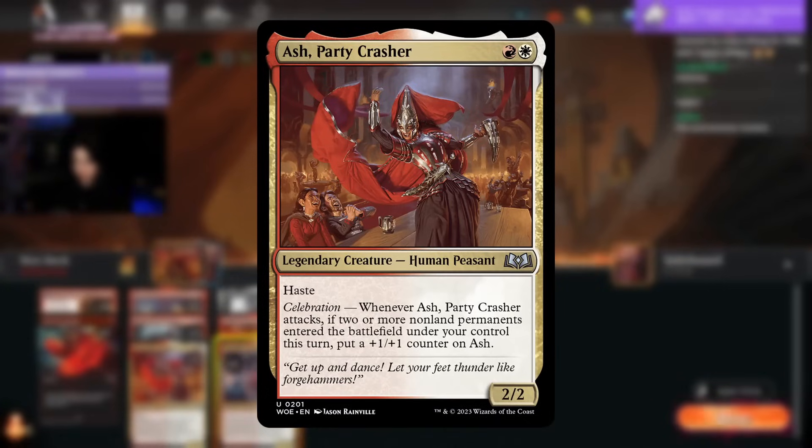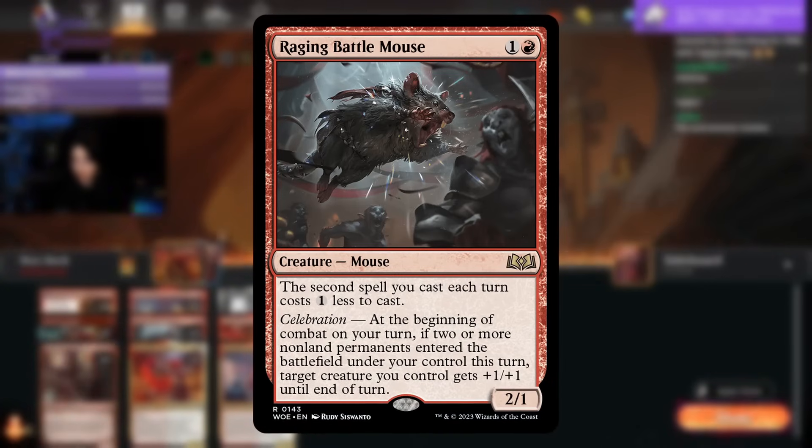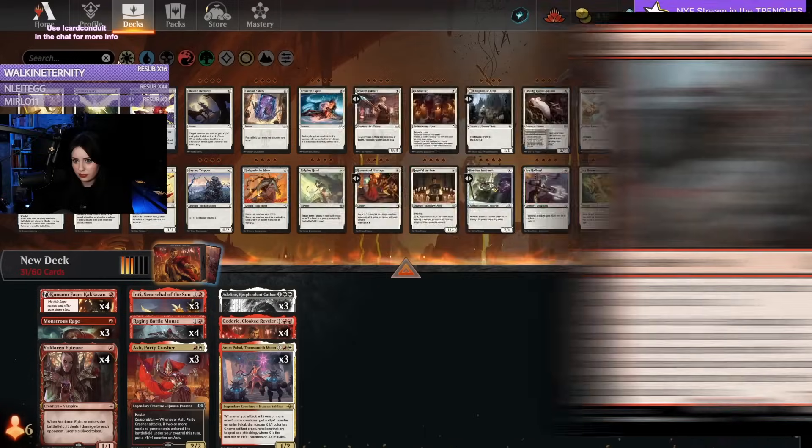You also have Ash Partycrasher, who gets a 1/1 counter if Celebration is triggered, and Raging Battlemouse gives a creature +1/+1 until end of turn when Celebration is triggered.